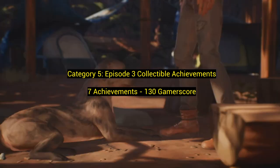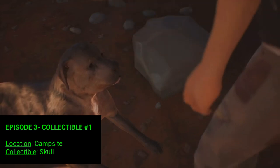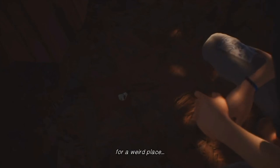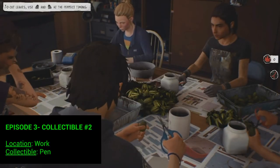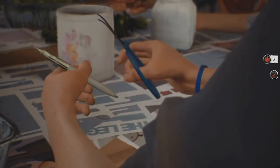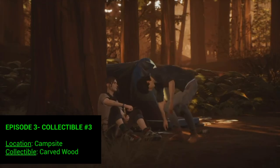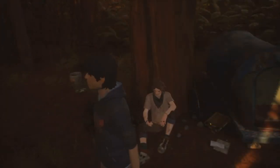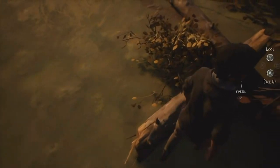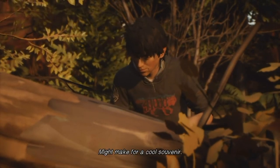Category 5: episode three collectibles — seven achievements for 130 gamerscore. Number one is at the campsite where you'll find a skull; you have to follow the dog to do this. Number two: you're at work and you take the pen from there — you go through a mini-game doing all this stuff with your job and then get the pen. Number three: back at the campsite, there's a piece of carved wood that one of the characters throws away; just pick it up. Number four is at the lake — find a fossil there. There's a huge branch you go under, but the fossil is actually behind you when you turn around. Make sure you don't miss that one.